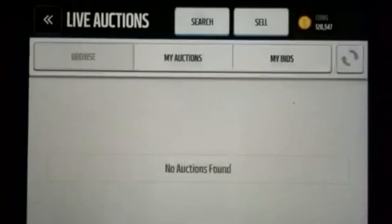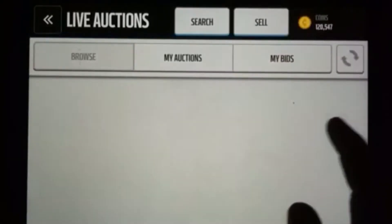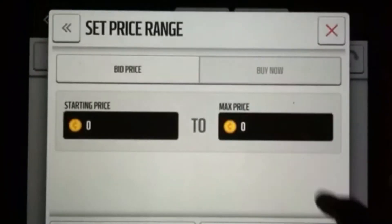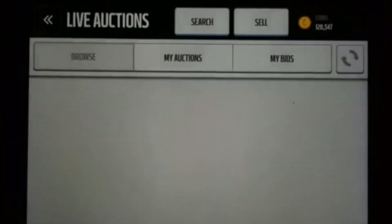Now I'm going to be showing you guys how to snipe — this is how I got a lot of my stuff. If you're looking for a D-tackle or something, D-tackles are pretty common. So I'll look up 95 D-tackle. You could search 120k and you'll probably find them.